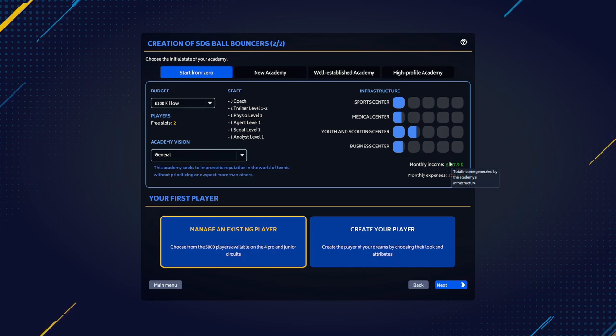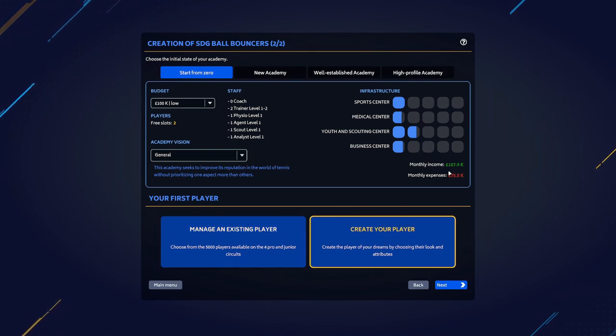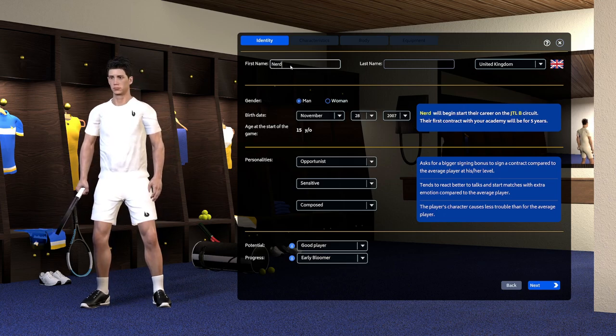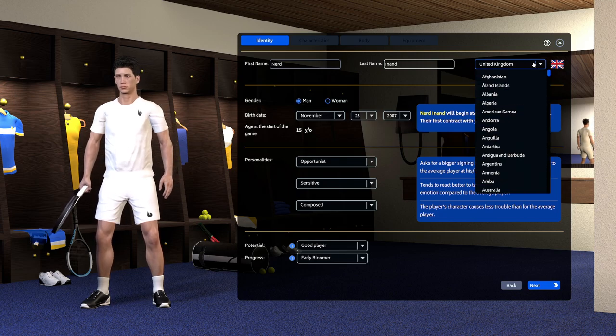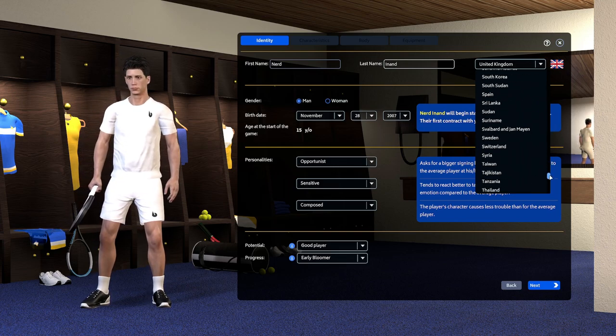Something is a bit deceiving down here. It says monthly income — you get 107.9K for infrastructure. Then it says monthly expenses includes all infrastructure costs and staff salaries. I'm not convinced it includes the staff salaries. We were going to go for a younger approach, but we want to have people playing in the proper tournaments to bring in money. We found that out last time — we needed someone, even if they're not great, getting into last 16s of tournaments to keep the academy afloat.